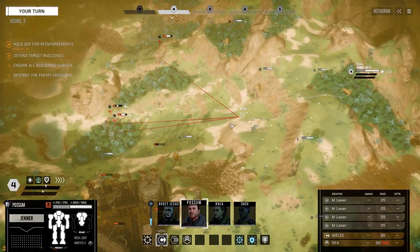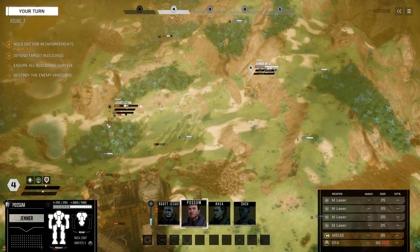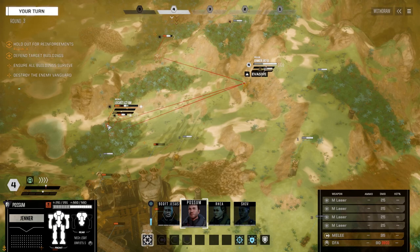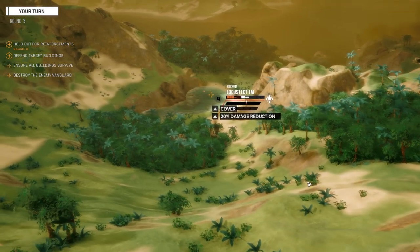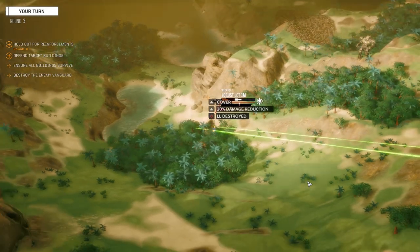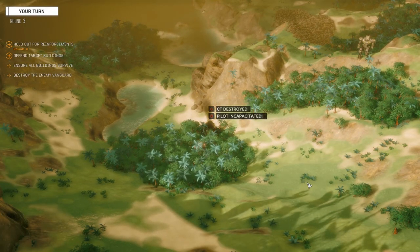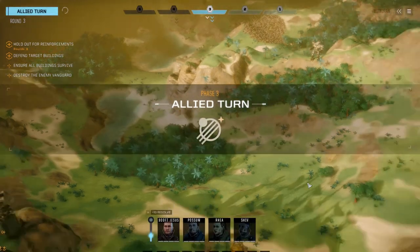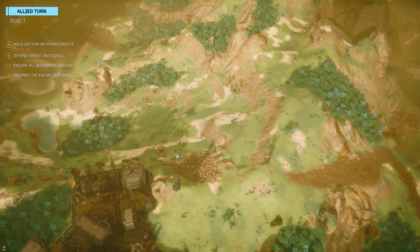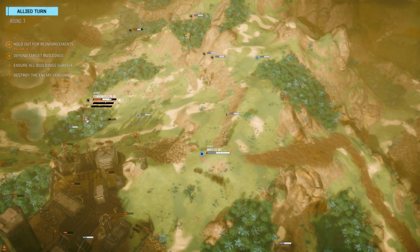Let's see if we can finish up that Locust from the flank here. 65% chance to hit — let's fire all four. Three hits — CT destroys that guy! We don't have to worry about him anymore. Now I could target the Panther because of his PPC, but I think I want to get rid of this Commando first.